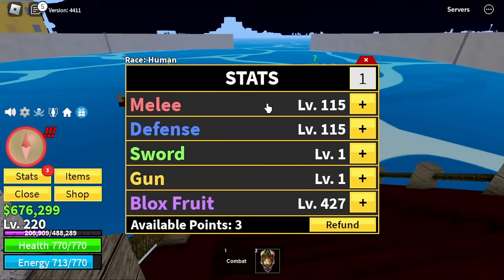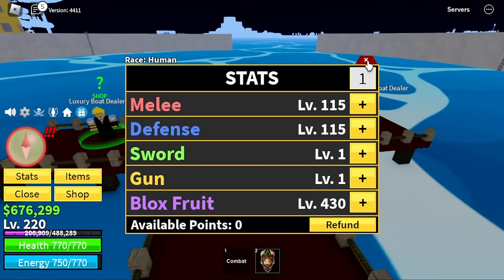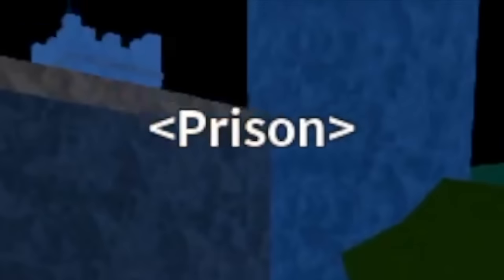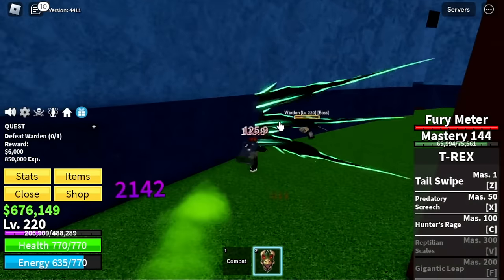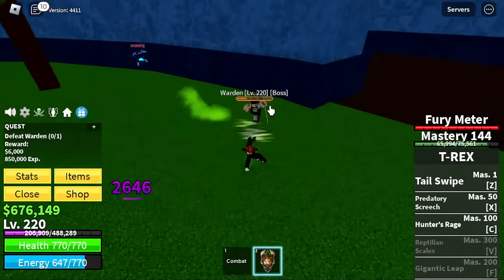Let's do some stat check again: 115 melee defense, Blox Fruits 430. So at the Prison guys, we have 3 bosses: the Warden at level 220, Chief Warden at 230, and Swan at 240.